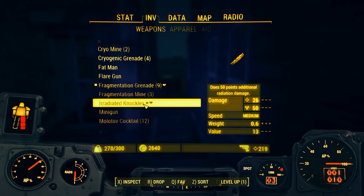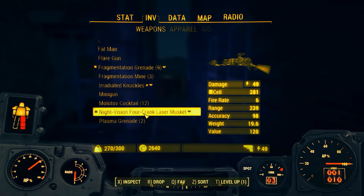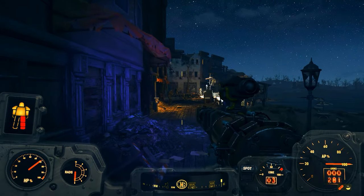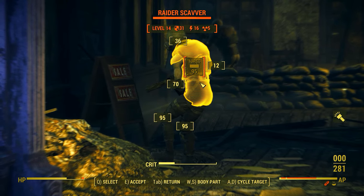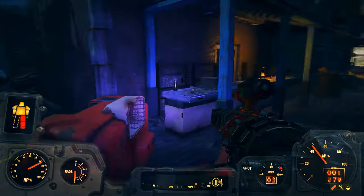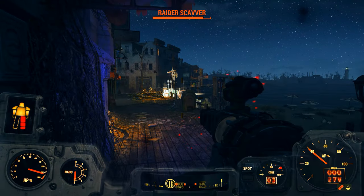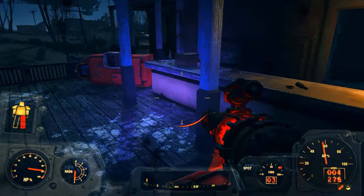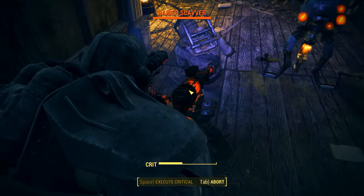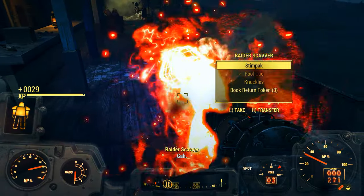For my melee weapon I have irradiated knuckles, but I can't use that when I'm in power armor, so I'll have to get rid of it. I still have that laser musket thanks to Prestige Guard. It's important when using the laser musket to crank it up beforehand and then go in - advance it just like this. Ouch, that chopped a piece of my armor right off!